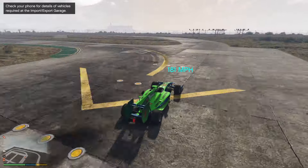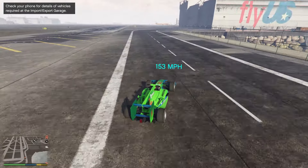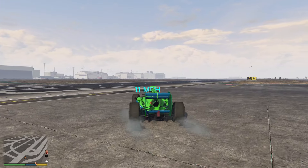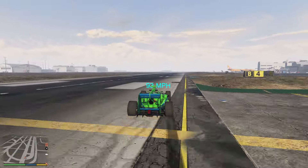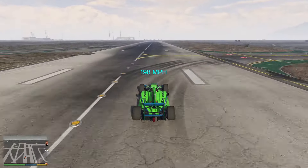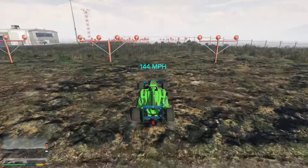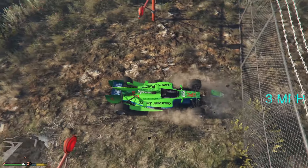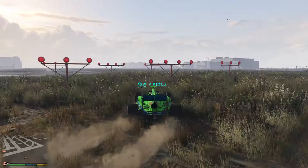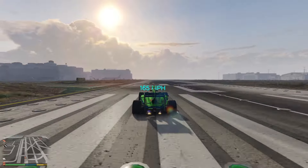Holy freaking insane. 280 miles per hour before the speed boost wore off. I'm pretty confident that if we were actually to use the speed boost properly, we could get it over 300 miles per hour. We got to try. Let's get the car up to like 200, and then once we're at 200, let's activate the speed boost. There's no way. There goes the front of my car. I'm gonna have to go do the glitch again to fix my vehicle, but holy crap, this is insane.